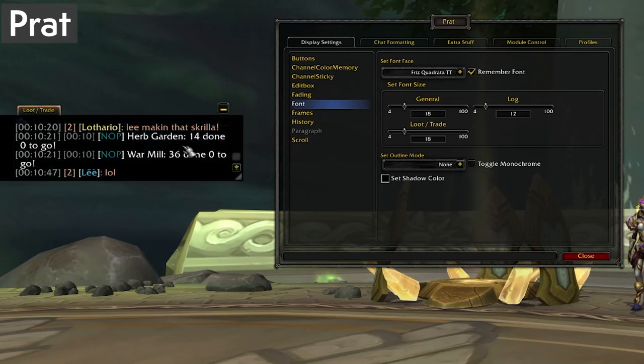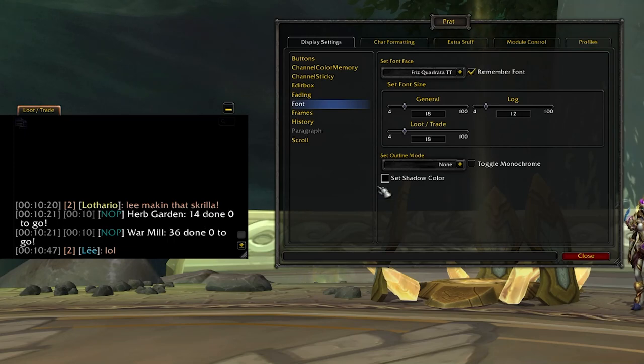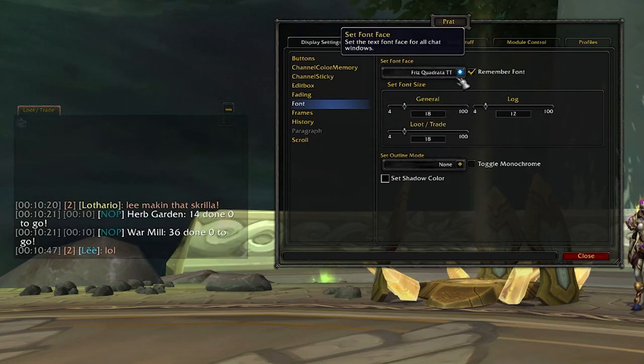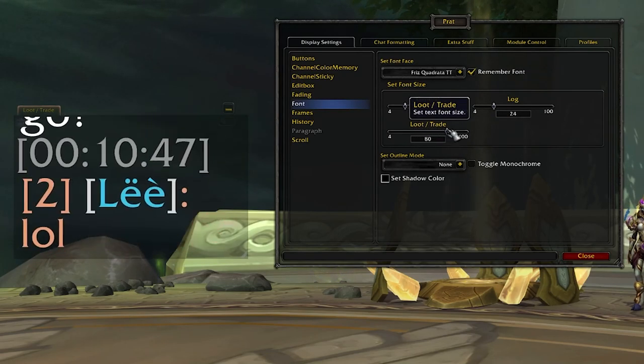Prat continues to be my favorite chat add-on for its many, many options. I can copy URLs, I get timestamps, I can change the font size to something greater than 18, and there's so much more. Prat is all I want — it's updated regularly and we can move on.